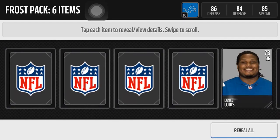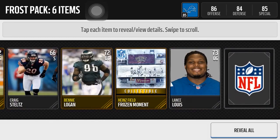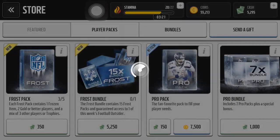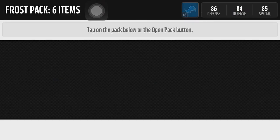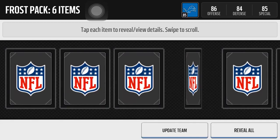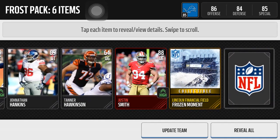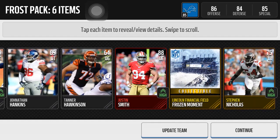Moving ever onward, we got Heinz Field — another collectible. Be nice to get at least one elite out of this pack, but who knows; knowing EA they're going to shaft me and make me waste this Madden cash for nothing. There we go — as I eat my words — Justin Smith! Nice, and Lincoln Financial Field in the background. That's what I like to see.